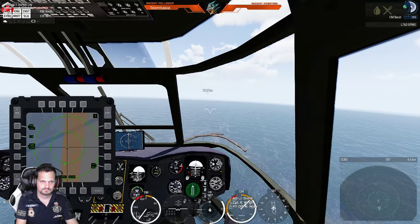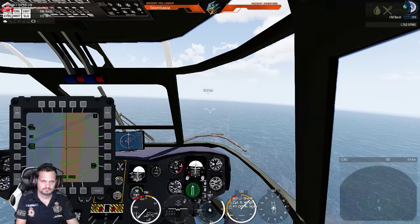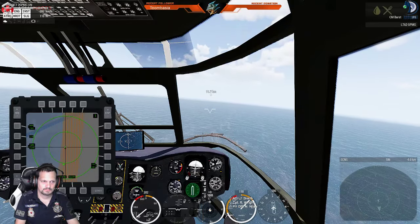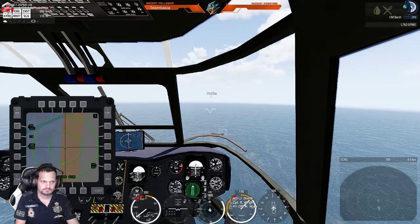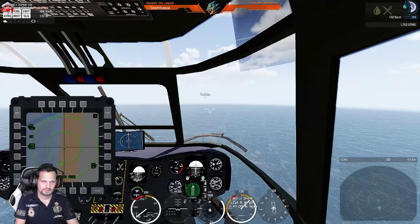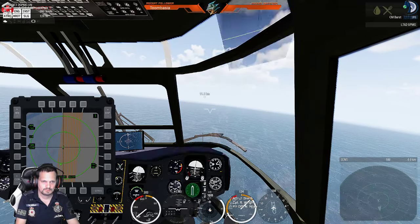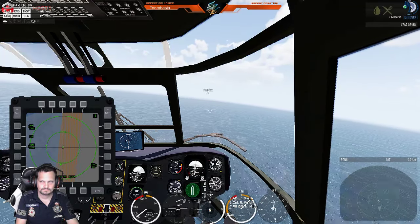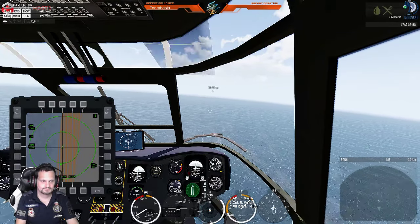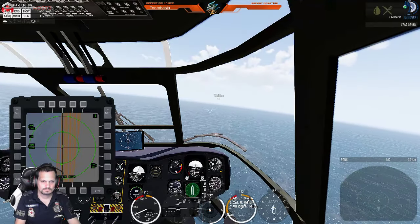It looks like we'll be flying through the bottom of the area. What's the deal with the buffer zone? Basically, because we can't fly over the mainland — it would look like a show of force against the opposing government faction. We've been brought in by the main government party, so the other faction would see it as a provocation and potentially start a conflict. We're here as United Nations to stop that from happening.